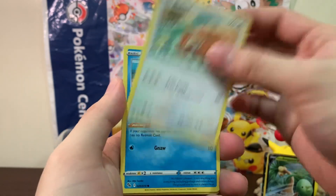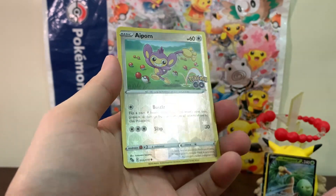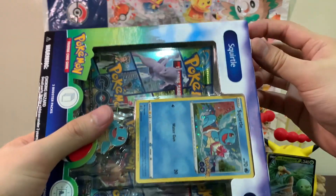From the third pack we got Onix, Charmander, Wimpod, Pidove, Apom — nope, I don't think this can be a Ditto — and a regular rare Chansey. And this is the Squirtle box, our last box.